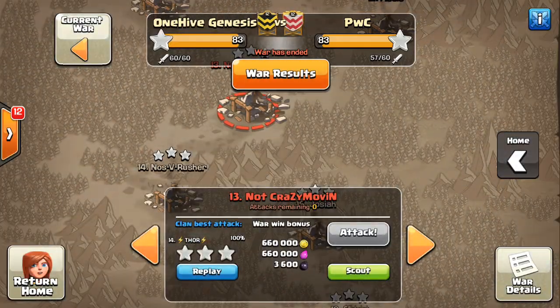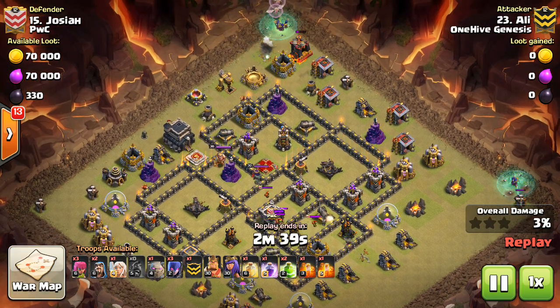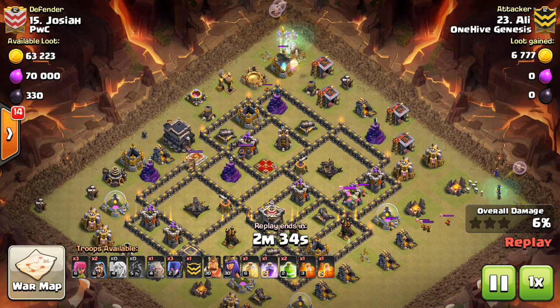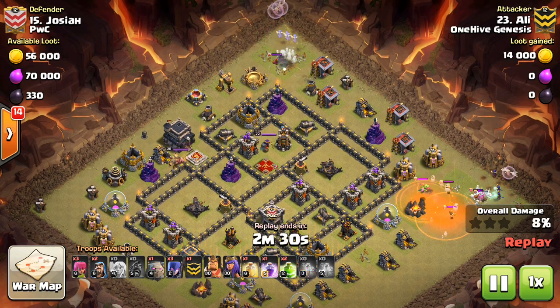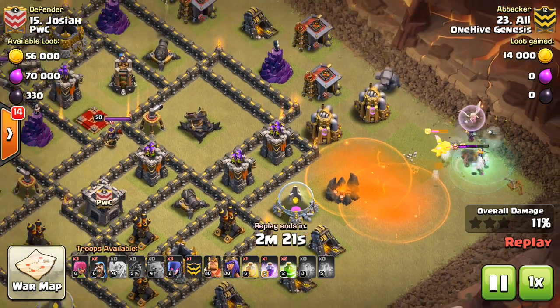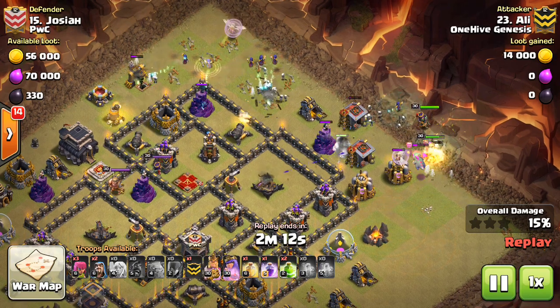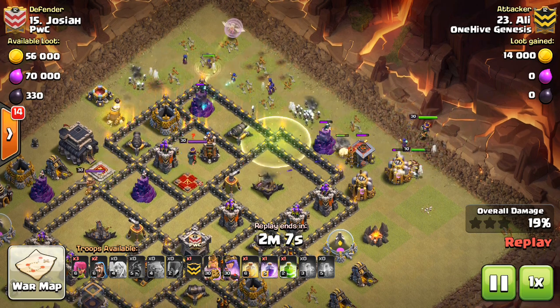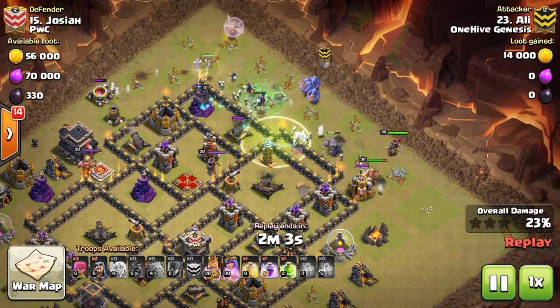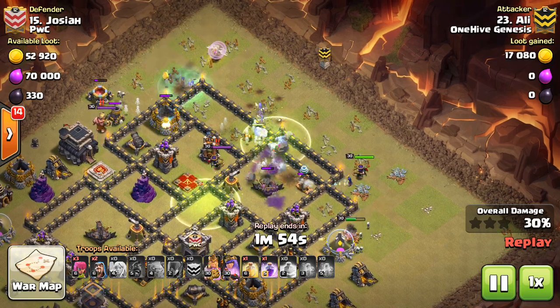Now moving on to the Town Hall 9 attacks. We lost some attacks due to what I think was a small maintenance window, so we lost some replays. The two witch attacks remaining were both done by San Ali — he has two accounts. These are kind of the cleanup attacks, both successful. A little risky using witches with all the splash damage when you have valks and baby dragon in the CC — that's going to eat up your witches every time. But despite that mistake, he still gets the three stars.